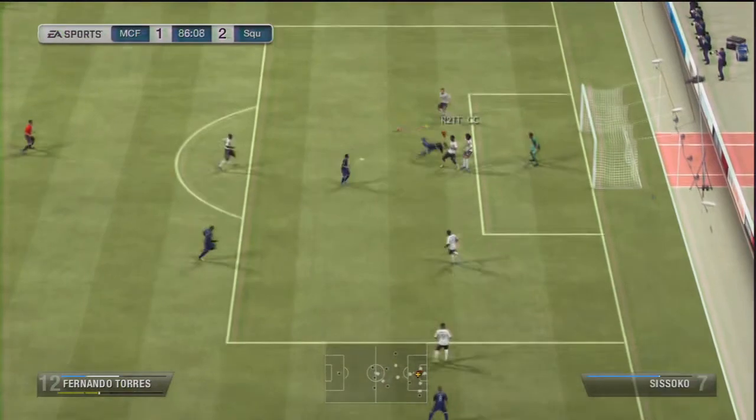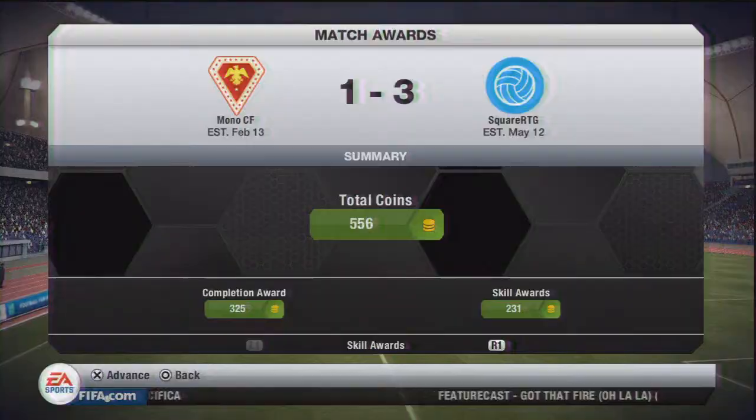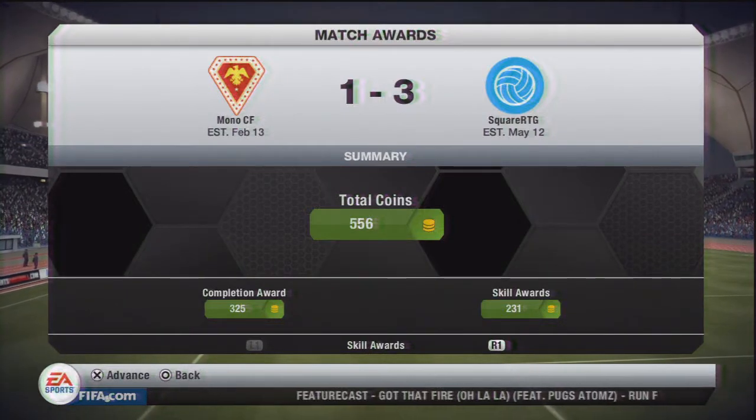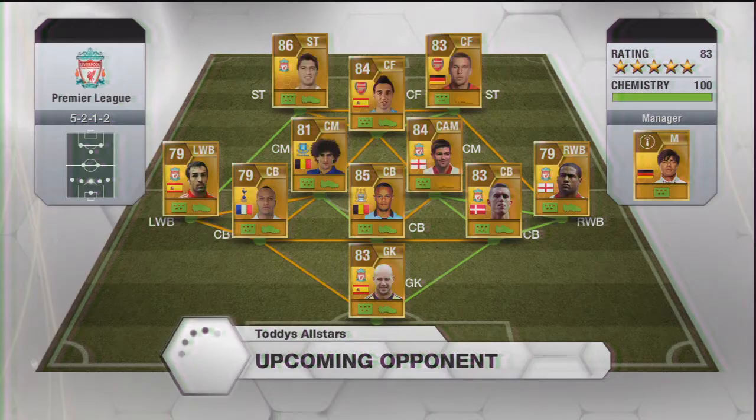It was a tight game — I was glad to get that. Not long after, this guy lets his guard slip and it drops to Mata again. Look at that shot, right in the top of the net. That's how that game's going to end — we win that 3-1, so now we're in the final. We picked up 556 coins.